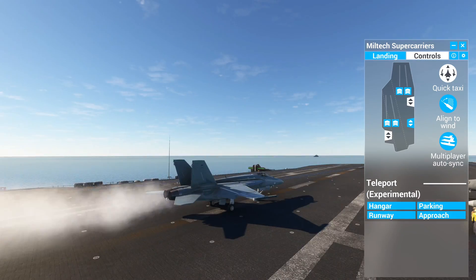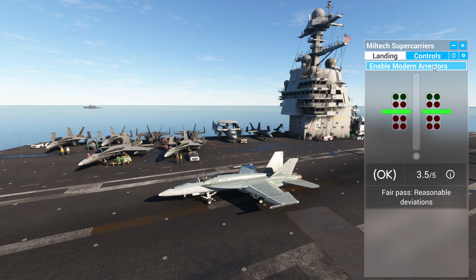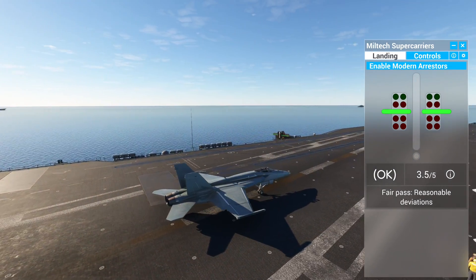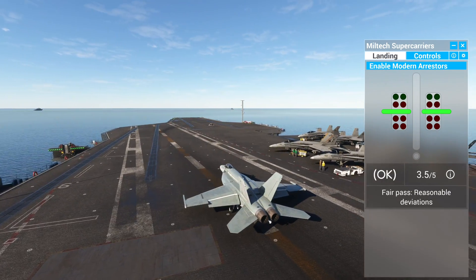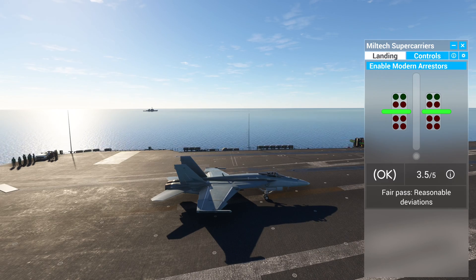Now we're back on the carrier deck — that's essentially it. My Xbox has been in its worst condition after the last two sim updates; the last sim update has been atrocious for me. The good thing is the game tends to run really well on water. I'll tell you right up front: Miltech is aware there are some locations that are harder on RAM than others — for example, outside of the Florida Keys is a heavy RAM area so you might get some stuttering. That's not a Miltech issue, that's an Asobo deal.